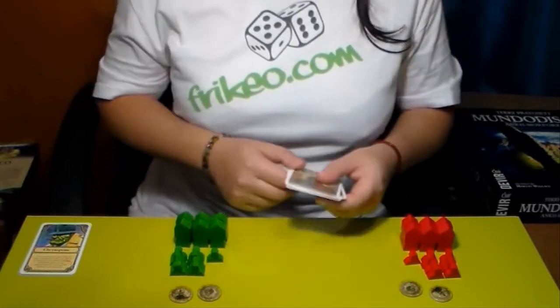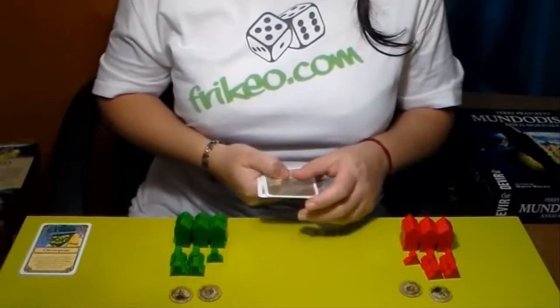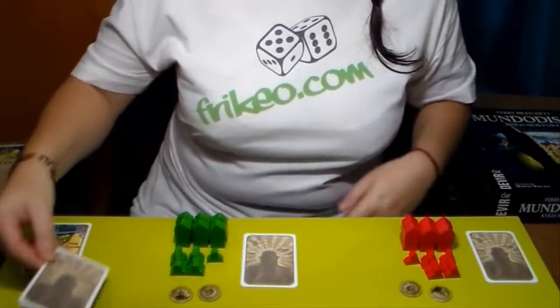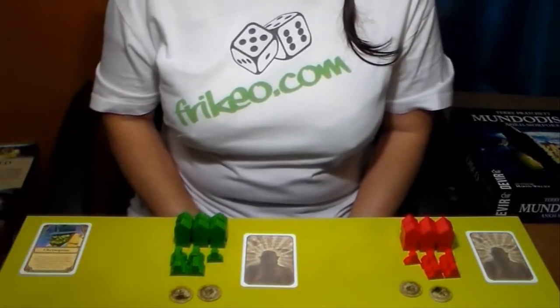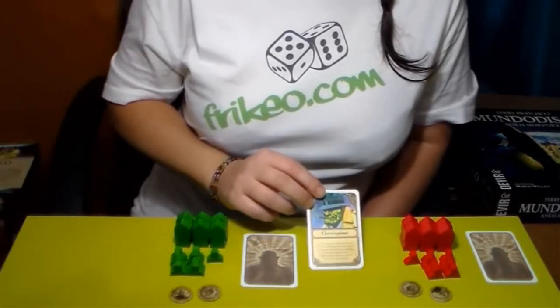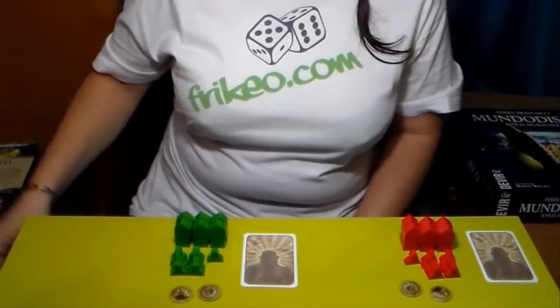Acto seguido, se barajan las cartas de personalidad y se reparte una a cada jugador. Este será el objetivo secreto de cada uno de ellos para ganar la partida. Si solo son dos jugadores, Cris o Frase se retira del mazo antes de repartir la personalidad.